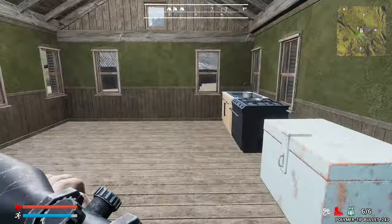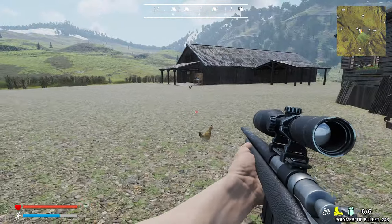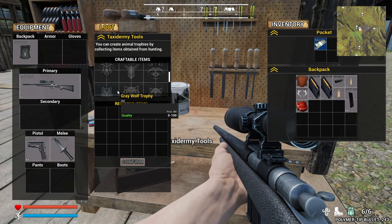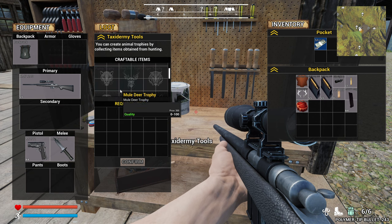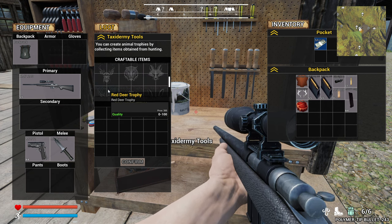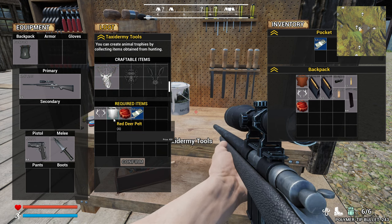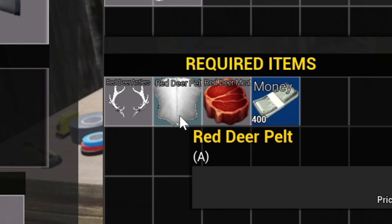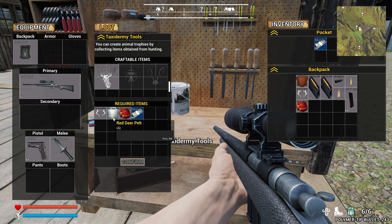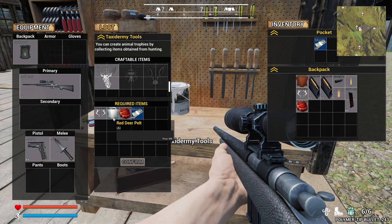Let's go back and take a quick look at the requirements for taxing stuff. You can craft albinos — where it says A, that is the albinos. That's a regular red deer trophy, and that's the albino red deer trophy. So we didn't get the pelt — we need the pelt as well. That means we'll have to kill multiple albinos, or just get really lucky with our first kill, in order to craft a mount for an albino trophy. That's interesting.